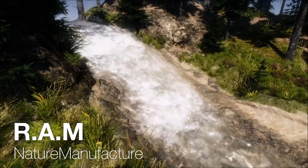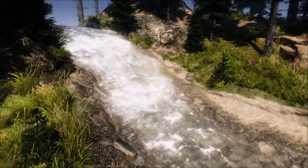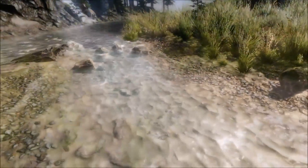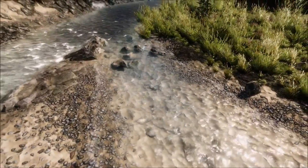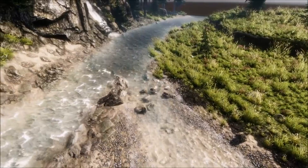Moving on to number eleven, we have RAM, or River Auto Material, by Nature Manufacture. RAM gives you the ability to create very advanced rivers and lakes with flow maps automatically. The shader generates cascade types by the slope of your mesh, so you simply drag and drop the river material onto your mesh, or you could create it by using the spline tool with Profile System, and it will generate the stream for you.